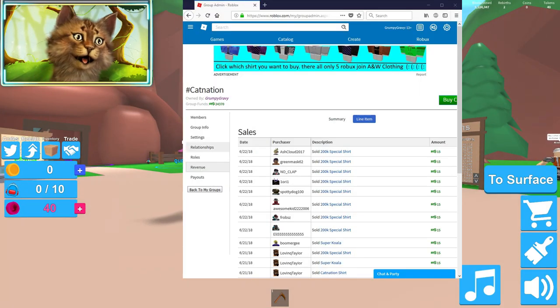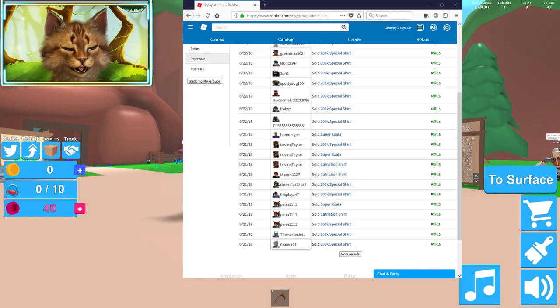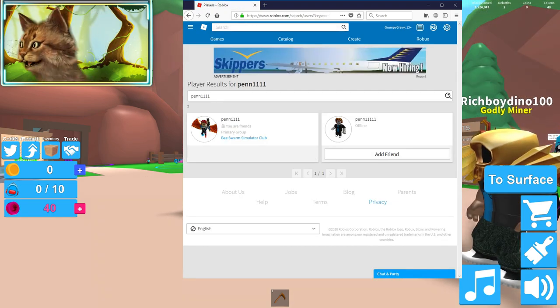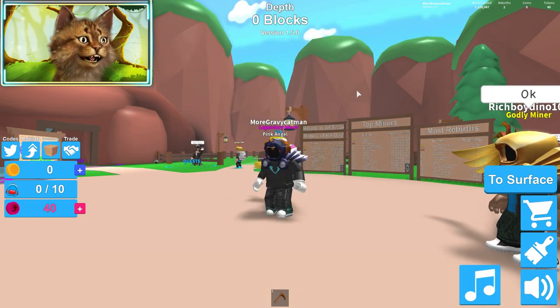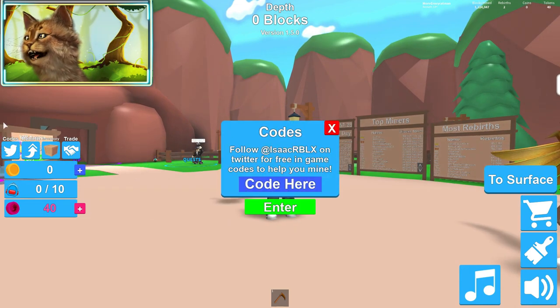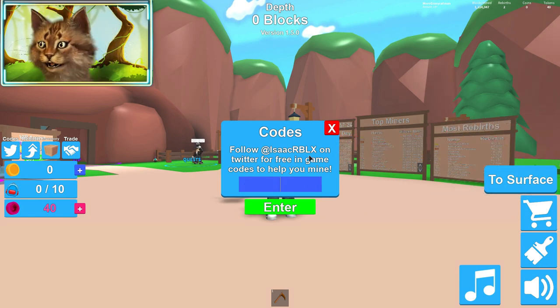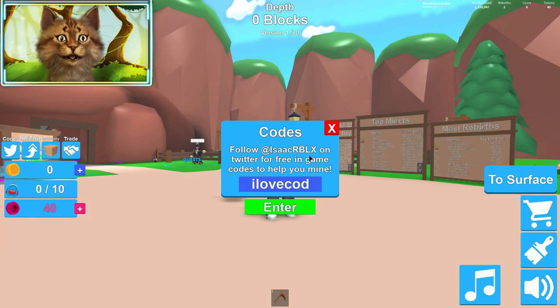I'm gonna pick someone to add. Let's do this person — Pen11111. Let's add you to my friends list. Alright guys, let's start this. So let's do a few codes at a time. We have over 7 codes, so we have a lot of them. First let's do 'I love codes'.